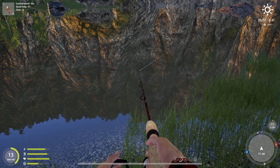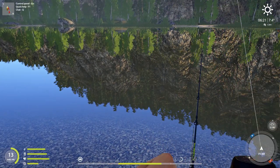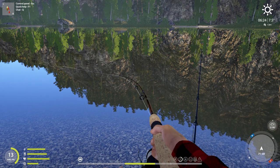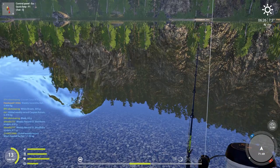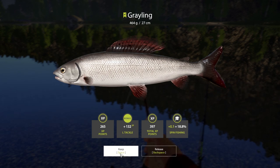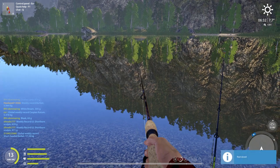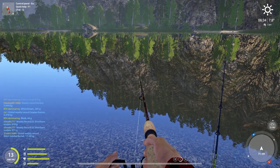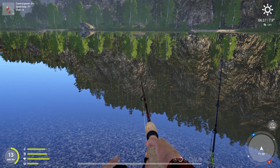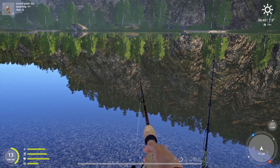The brown trout would be nice to get. There we go — we've got a little something there. Of course it could just be a perch. No, it's something else — it's a grayling, a chipmark grayling. I think I'm going to cast with this yellow one for a while and then try the black one. They're supposed to be going for both of them.